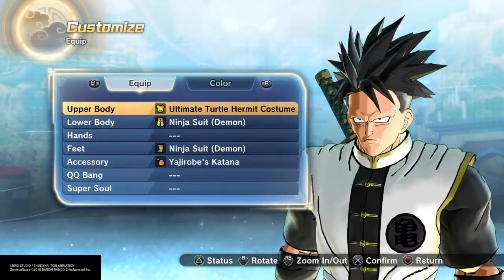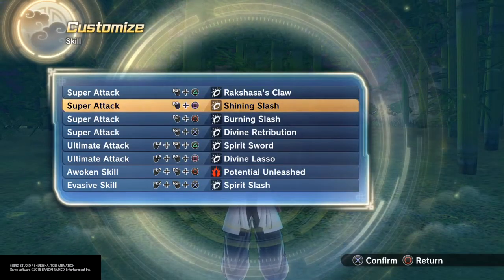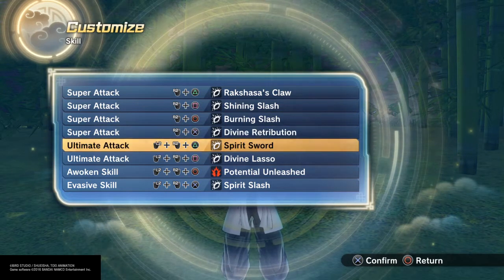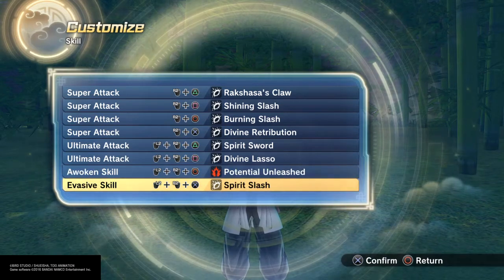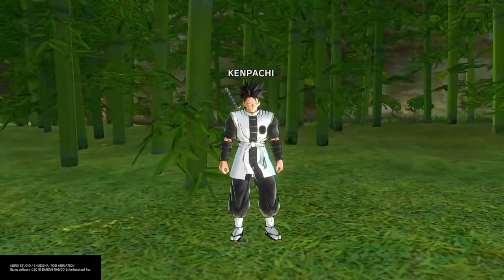Nose number five, long sharp chin, eyes are eight, no eyebrows — that's the face. As far as moves, you already know the request: Claw, Shining Slash, Burning Slash, Divine Retribution, Spirit Sword, Divine Lasso, and Spirit Slash. Nice move set.